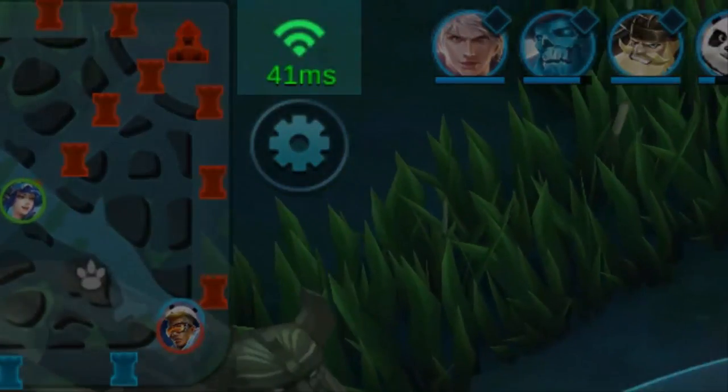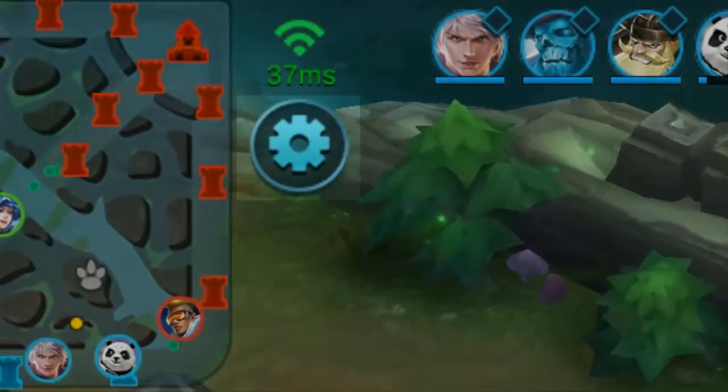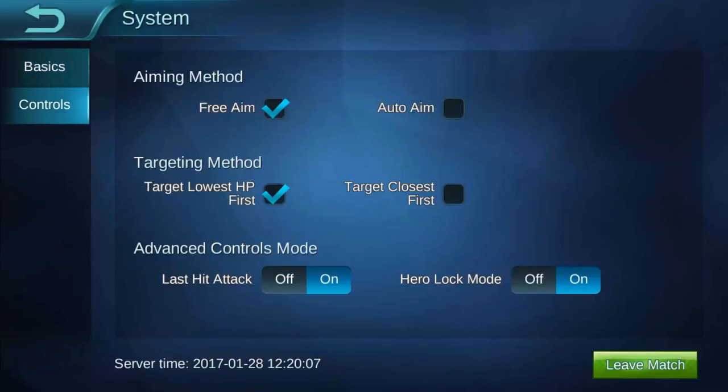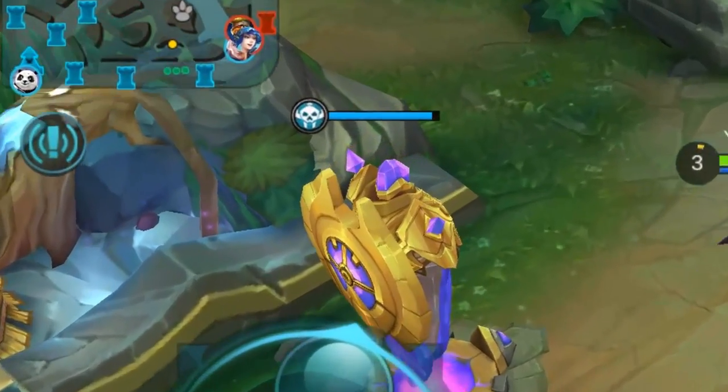Right beside your map you're going to have a little indicator that tells you what your MS rating is, basically how good your connection to the server is. Right below that you have a cog that takes you into the system settings where you can change your graphics and your controls. We'll get into some more advanced controls later in another video.